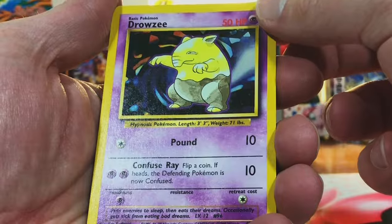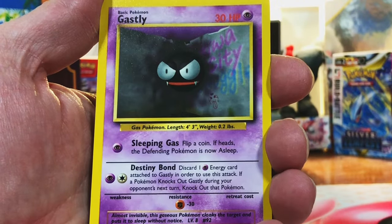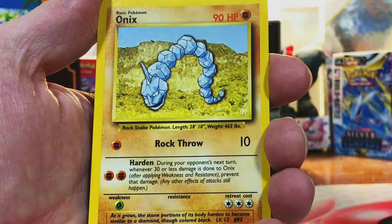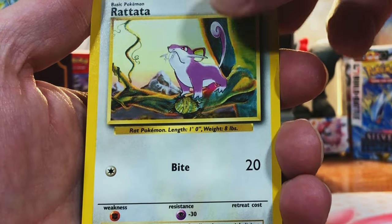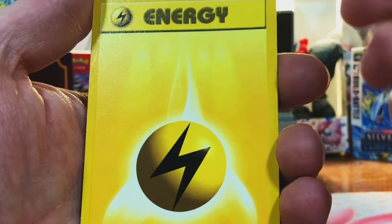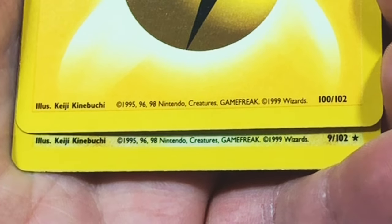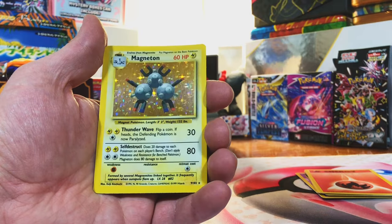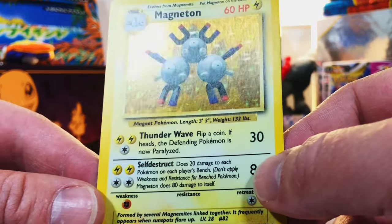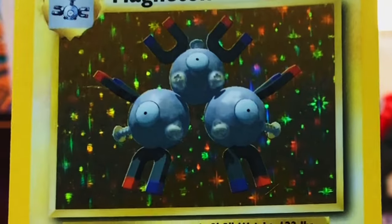Got the Drowzee — man. Abra — love that one. Gastly — nice. I love that old artwork, I love it. Come on, Onix. Rattata. Fire energy — come on, we got a fire energy. A Lightning energy. All right, here we go — can we pull a starter? It's a Lightning Pokémon. Magneton! Oh, very good — hey, I will take that any day of the week. Oh my gosh, look at that, it is beautiful. There are the print lines and all that, but who cares, we got the holo Magneton!